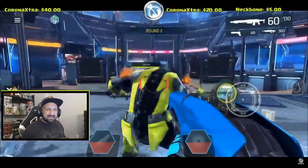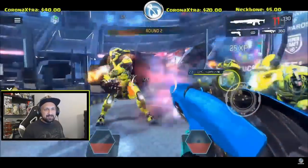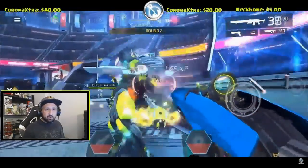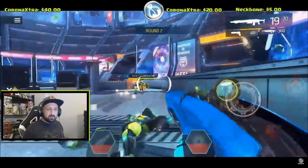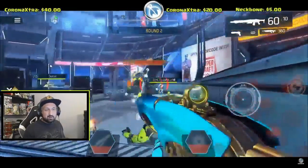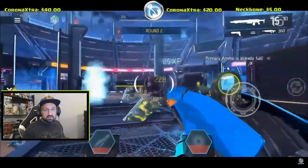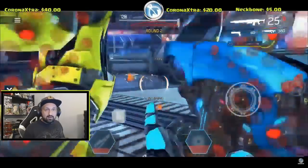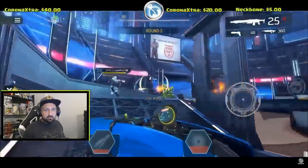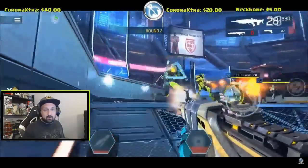Round two starts at the exact same spot as round one. There are a lot more elites this time so you'll need the whole squad working on these guys. I suggest you get rid of the crusher first because he can deal more damage and he's a bit annoying. Then focus on the yellows. My friend threw an AM Bomb here — it's always helpful when the whole squad has AM Bomb so you can focus on elites and trash mobs just die to it.